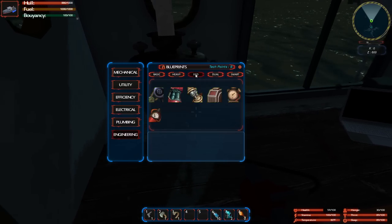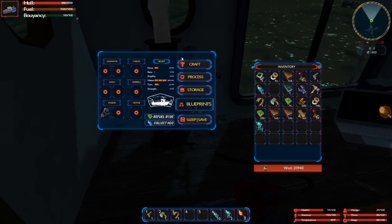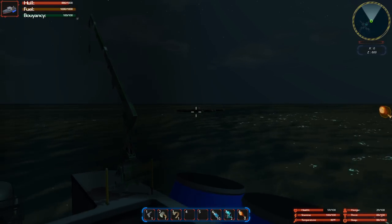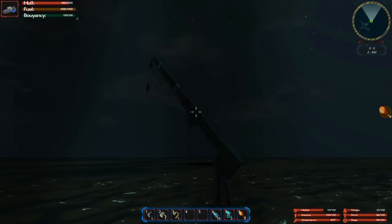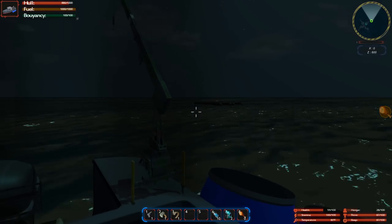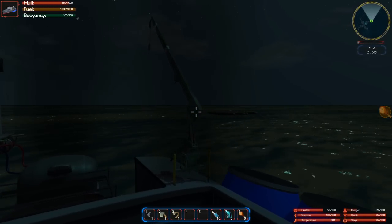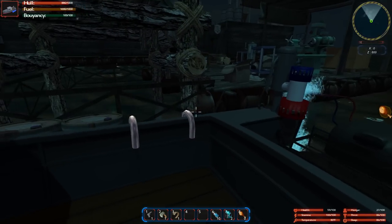There's smart and eco and heavy and all kinds of categories for these blueprints — quite a few. The other thing they did, and this is amazing, is now you can tow your houseboat with your boat. All you have to do is back into it, load it up on the crane, and then you can tow your houseboat wherever you want. There are also sonar buoys you can plant so you can find it extra easily.